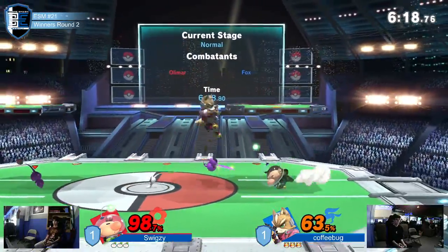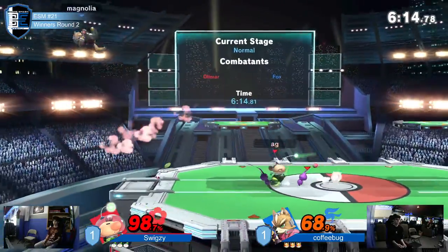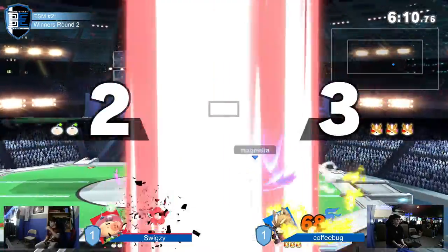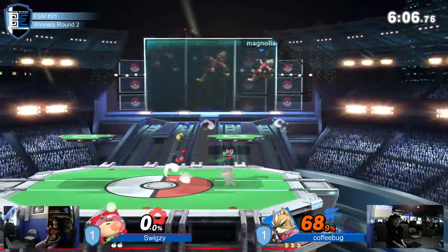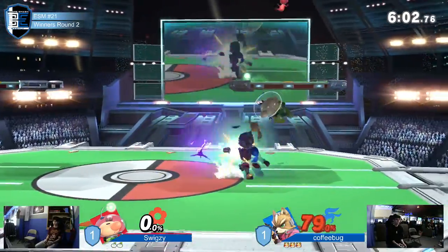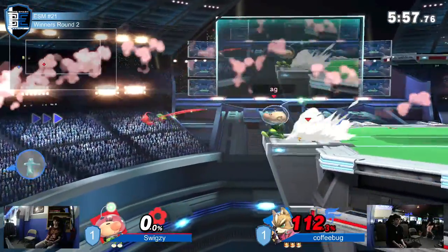Right now Coffee's taking a big hit for that — he took the whole white Pikmin on him. It's not even but it feels like it when you're in trouble. Clean it up. This is where he needs to not get a cheeky stock taken. There's no reason to be going for landing Nairs on him right now — you need to take random chip damage. I've seen no grabs; I don't think he's grabbed once in this set, actually. Coffee Bug.